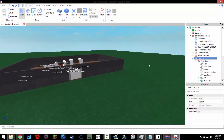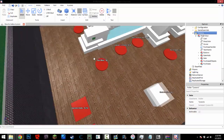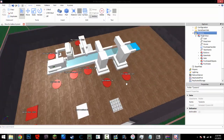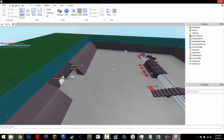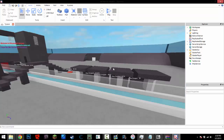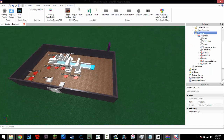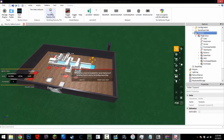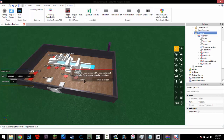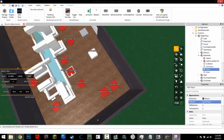So what we're going to want to do first is make it exactly how we want it to look. This means if you want to make the droppers or make new anything, go ahead. I do have my other tycoon up — this is what the other tycoon turned out to be. I'm just going to quickly build a tycoon using some CFrame.